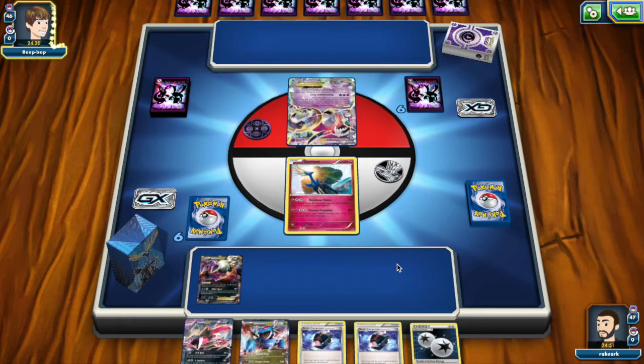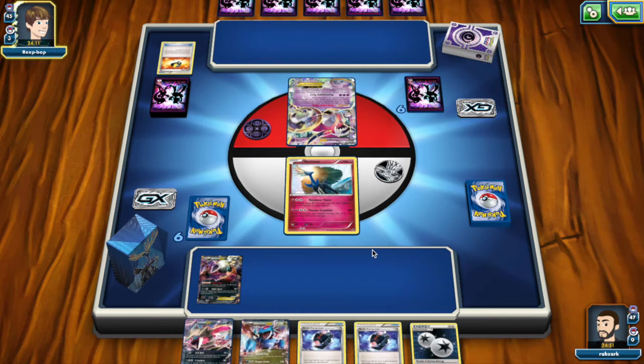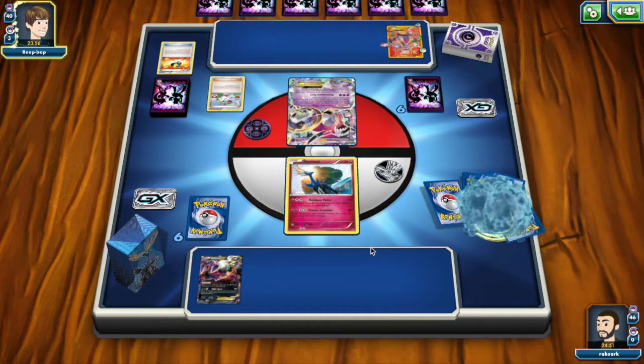I didn't put the Salamence EX down because I'm hoping the opponent over-commits EX Pokémon. If this is Mewtwo Salamence it's going to be awesome. We need a way to draw cards — a VS Seeker, Ultra Ball, Shaymin — a lot of stuff works. My opponent is going off, he plays N. We lose the Salamence, but I'm not too worried — we needed card draw anyway, so getting N is great for us. We also have a Darkness energy to retreat.